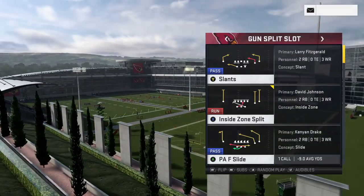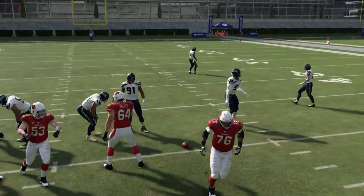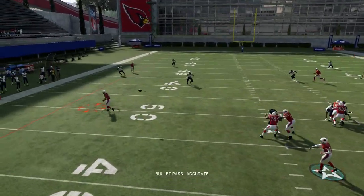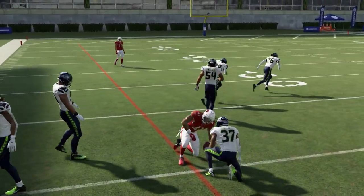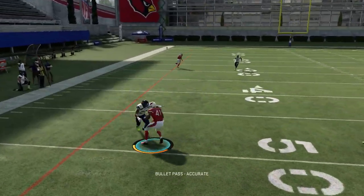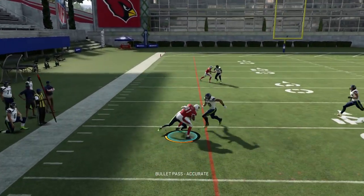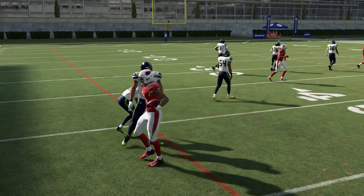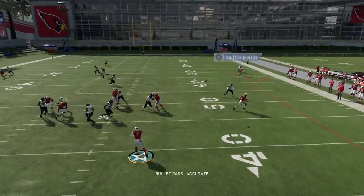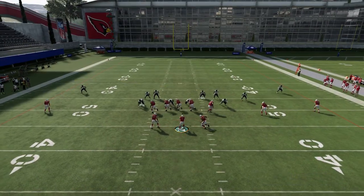Another really good dink-and-dunk play that steals underneath a lot of coverages is the PAF Slide. I'm really only making two reads on this play: the RB route and the comeback route. The RB route runs behind the line of scrimmage so coverage doesn't typically come down until it's too late, getting you five to ten extra yards on a catch-and-run. The comeback is my second favorite — man coverage, off-coverage, Cover 3, and Cover 4 typically fail to cover it. Put the B route on a comeback on both sides and cancel the play action.